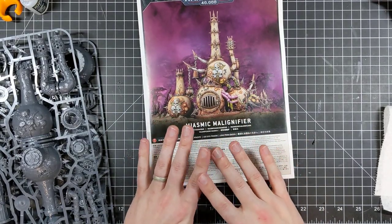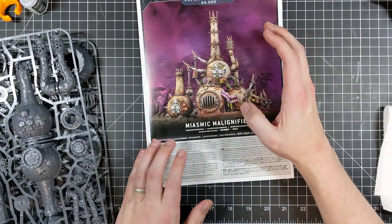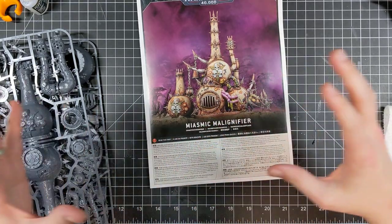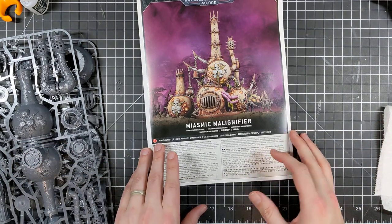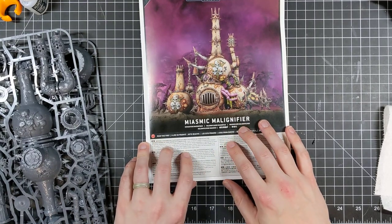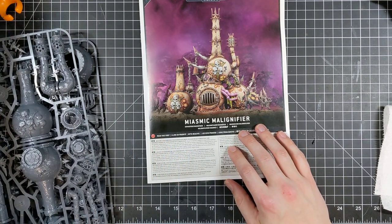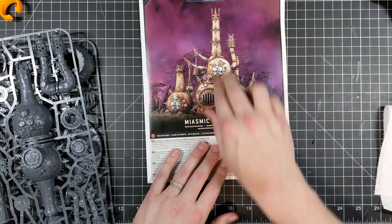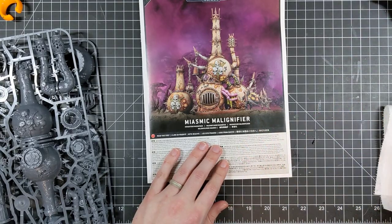The lore is pretty cool — they belch thick clouds of nastiness, pulling up all the filth from under the ground and spewing it into the air. There isn't really any part in the Codex that gives solid lore for these, and I'm a little disappointed in that. Games Workshop probably did a study on how much people read the lore pages, because the individual entries for Typhus, Lord of Contagion, and so on — that's all gone in the new one.